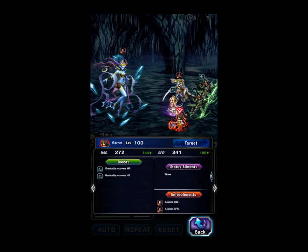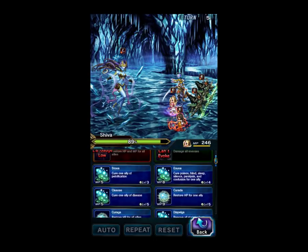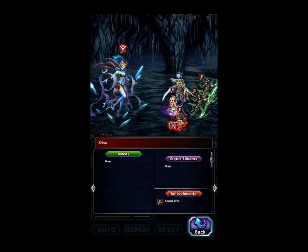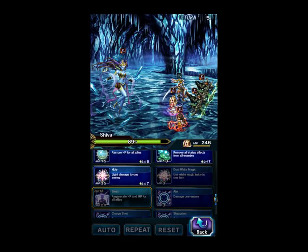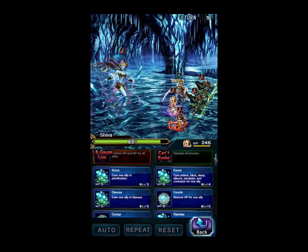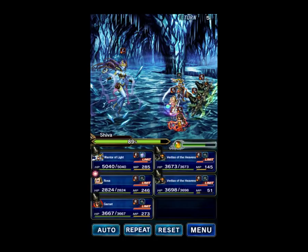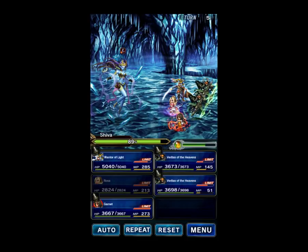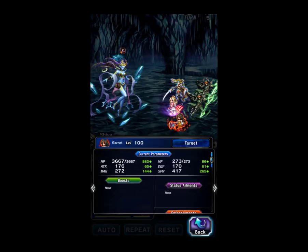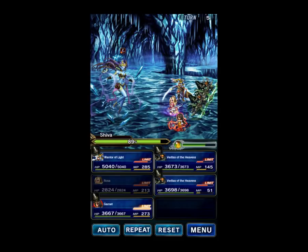Now we've got the Imperil, as you can see — Ice Resist is lowered. So to fix that, we're going to dual cast white magic. The way you fix this is you dual cast a heal and a Dispelga. You start the cast, then you force target your team, and the Dispelga will cure your team. As you can see, we have been completely dispelled — we have no Ice Imperil.